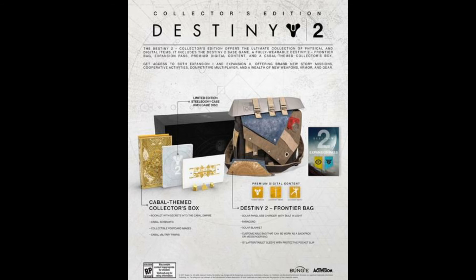There's also a solar panel USB charger with a built-in light on the Destiny 2 frontier bag. So on the bag there's actually a solar panel USB charger — that's kind of interesting actually. It also comes with a solar blanket and is a customizable bag that can be worn as a backpack or messenger bag, with a 15-inch laptop/tablet sleeve with protective pocket slip. The solar panel USB charger is actually pretty cool — I don't know how often you're going to use it, but there's also paracord included.